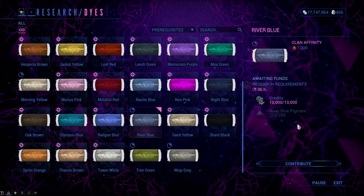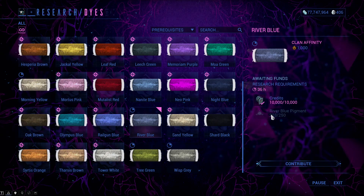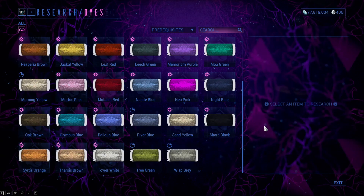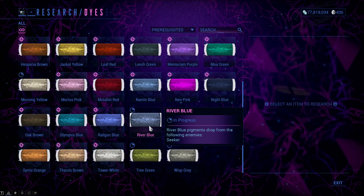When you want to unlock one of the colors, you have to start the collecting of the resources for that color first, then the enemies will start dropping the pigments. You may also pause the collection of the resource for one color and start researching another one, but be sure to contribute all of the pigment you wish to pause. If you don't, it will just get deleted. You may only collect and research one pigment at a time.